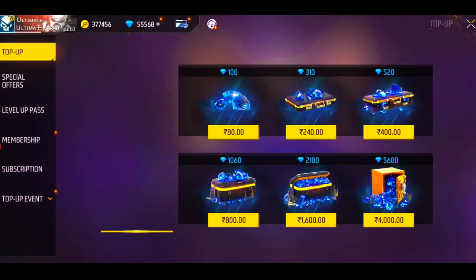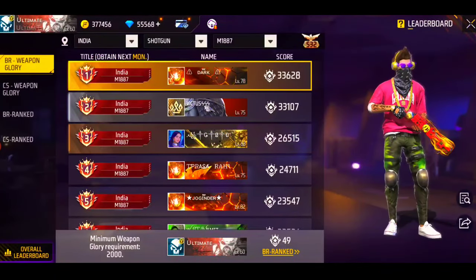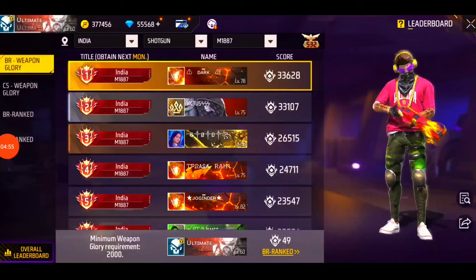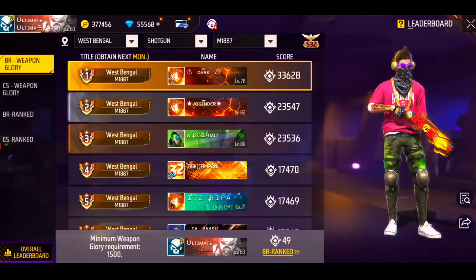You can click on the list and then you can see the top 100. You can see the place and the list. The bottom 100 will be shown up to the top 100 and you can see the number 100.